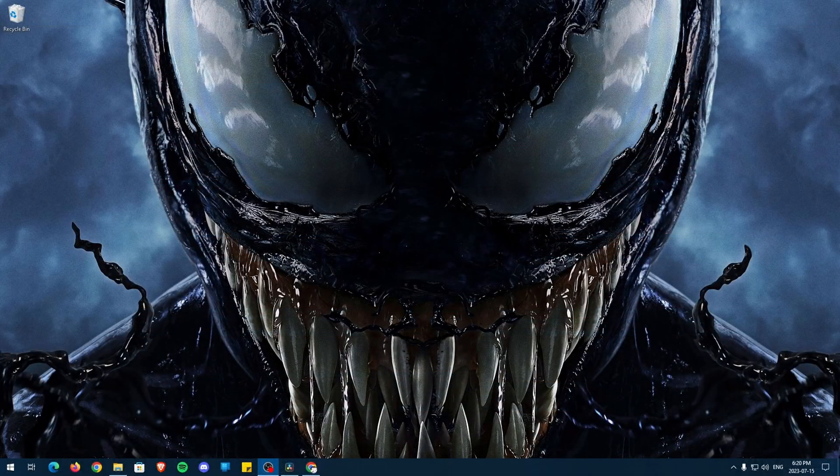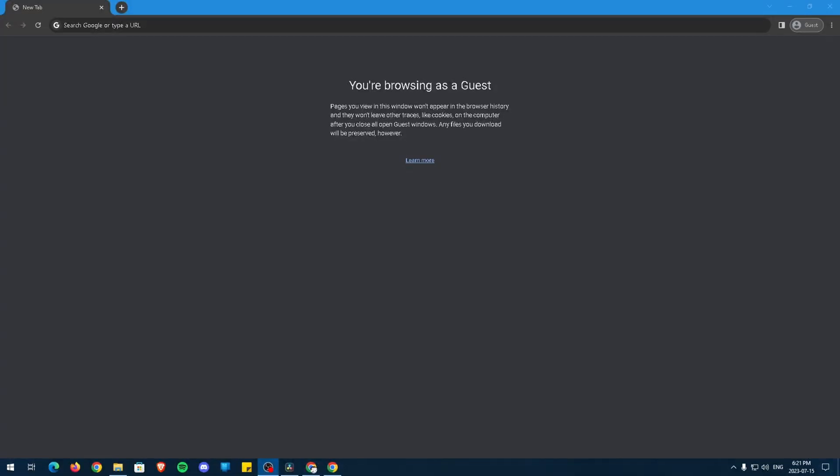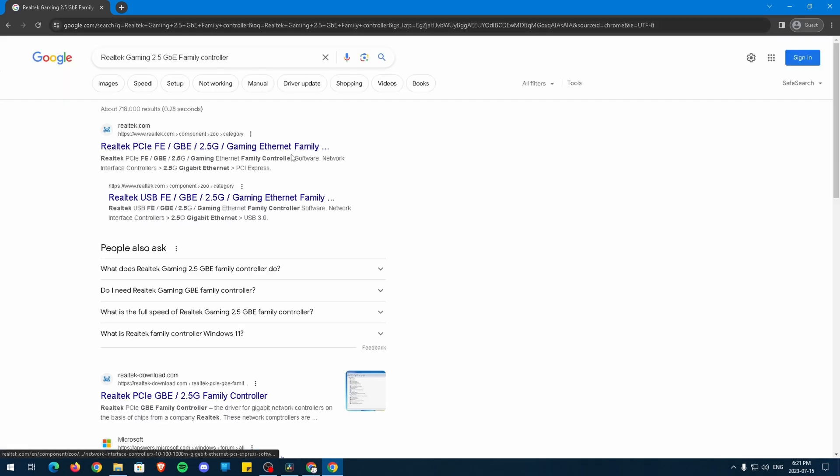To start updating our network drivers, open the Device Manager and click on the dropdown arrow for Network Adapters. Here, pay attention to what network adapter you have. For me, I have a Realtek Gaming 2.5 Gigabit Family Controller. Now, with this information, head to Google, insert the name of your network adapter, and click on the link for your drivers.